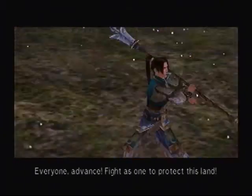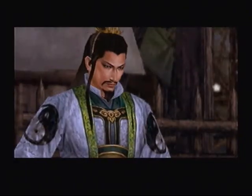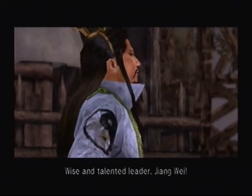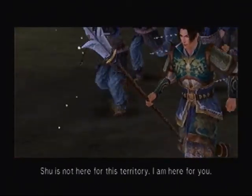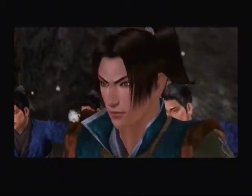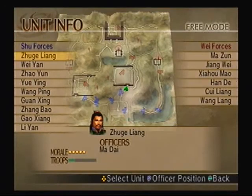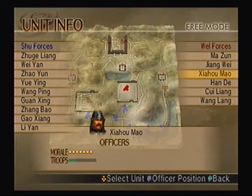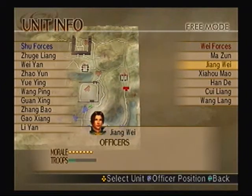Everyone, advance. Now, to get the fourth weapon, you have to take two of the castles: first, defeat Xia Hou Mao to take one castle, then Sui Liang to take the other. After you take those two castles and Jiang Wei needs to return to Tian Shui Castle, you have to defeat him before he gets into the castle. Keep in mind, he will be in hyper mode, so you're gonna have a tough fight.